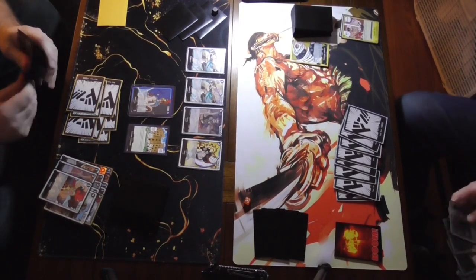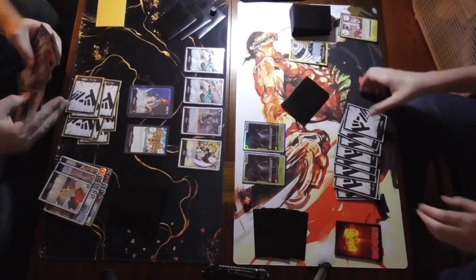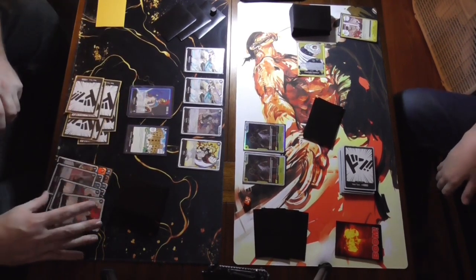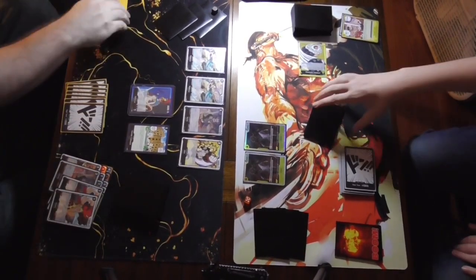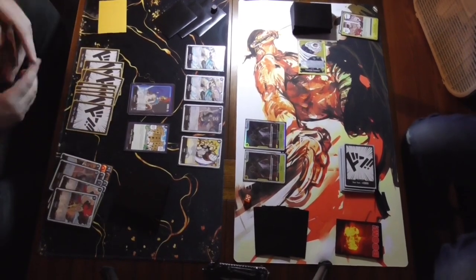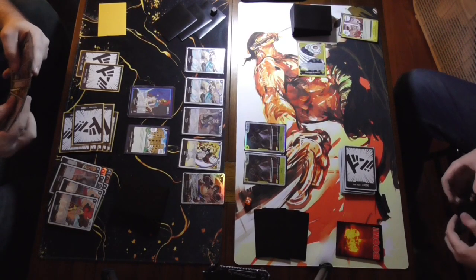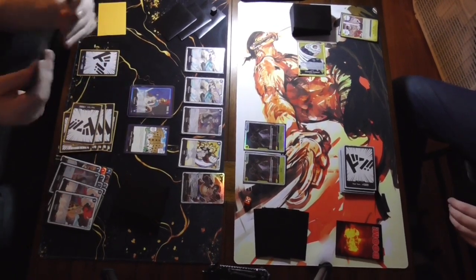Looking at Rylan's hand it looks like he has two Sanjis, so it seems like he had a bad pull. I'm wondering if that has to do with the fact that we just put the deck together — we just need to shuffle it a little better. One of us keeps hitting the table, probably me, and it keeps shaking the camera — I do apologize about the shaky camera.